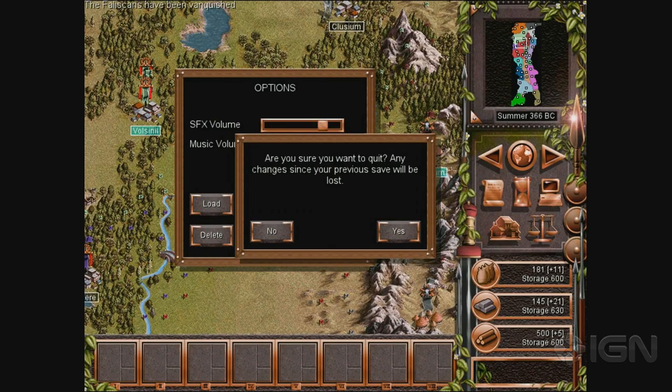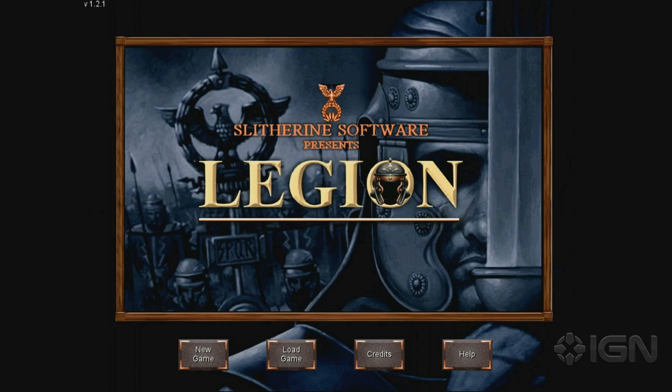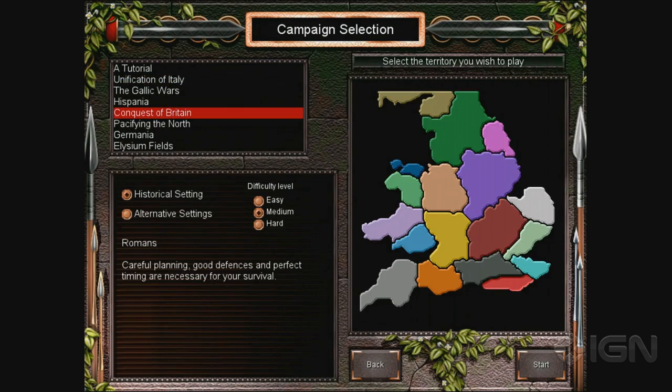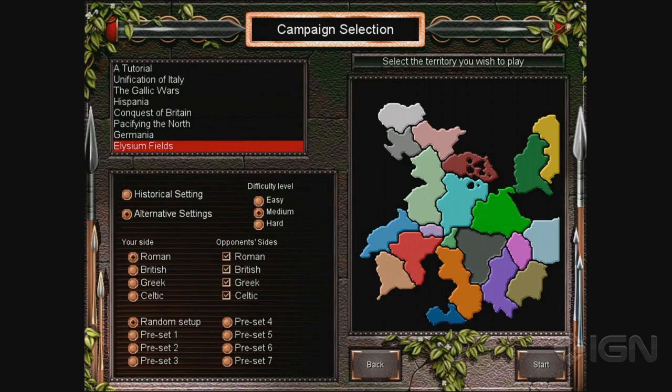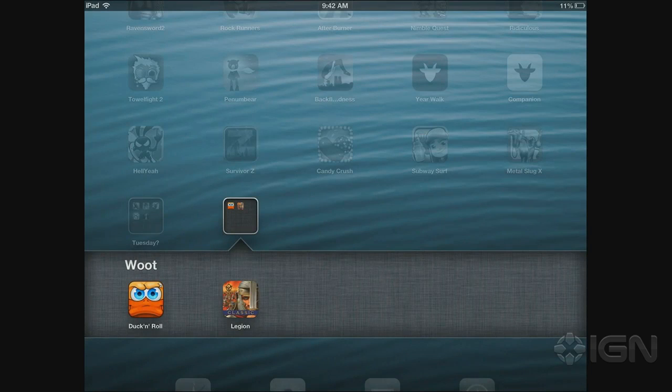I haven't spent very much time with this game — it might not be good — but I'm impressed with the depth of it. It's got all these different scenarios you can play: the historical setting, or an alternative setting where you pick whatever side you want to be. Maybe you pick some side that only has one city and see if you can take over Europe, or pick the historically losing side and try to change history. That was Slytherin's Legion. It's $4.99, going up to $9.99 in a couple weeks. iPad only.